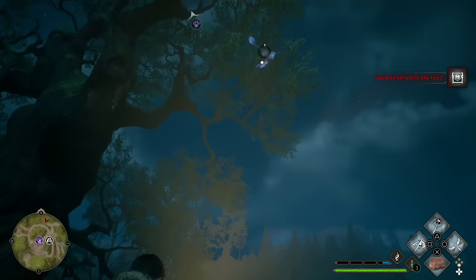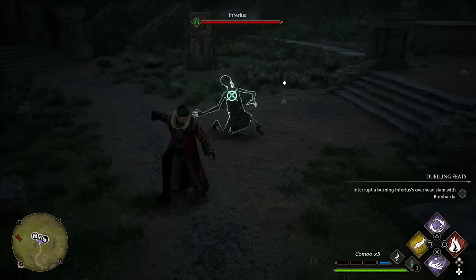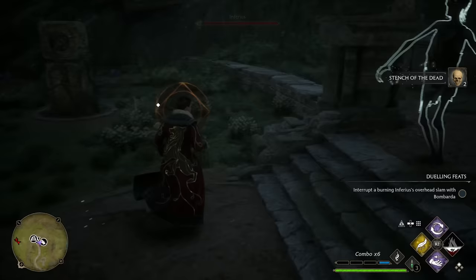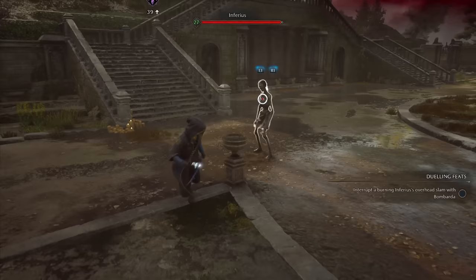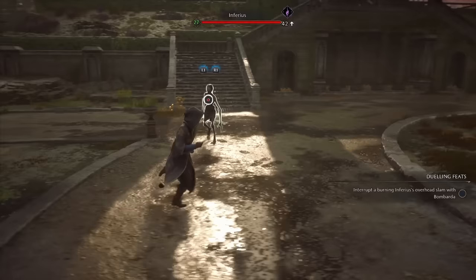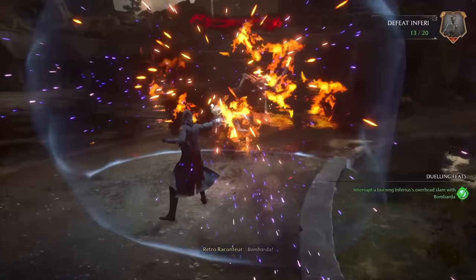I have a feeling this next one might be a bit controversial, but I'm going to rank Incendio at number 22. I actually used Incendio quite a bit through my first playthrough. Fire spells are definitely important, especially for dealing with spiders and Inferi. My biggest issue with Incendio is that it's very short range, and that's just not how I like to play this game. To be fair, the upgrade is nice because it will cast a circle of flames out around you, which is really useful if you're getting swarmed by a group of enemies.